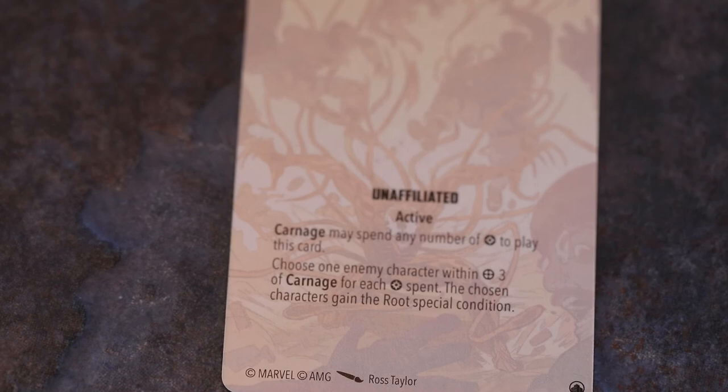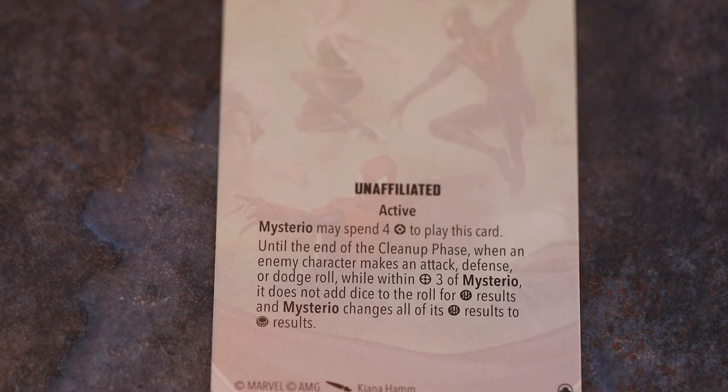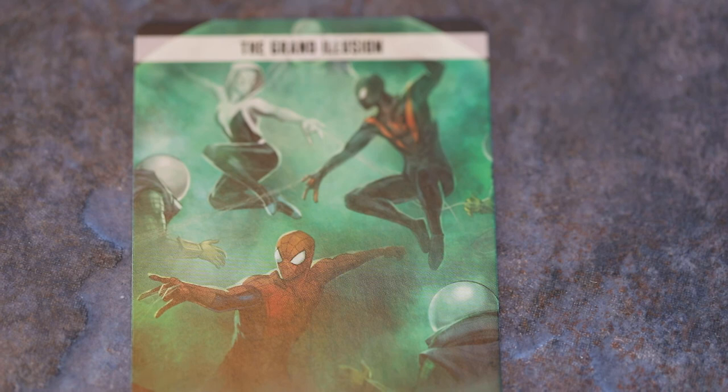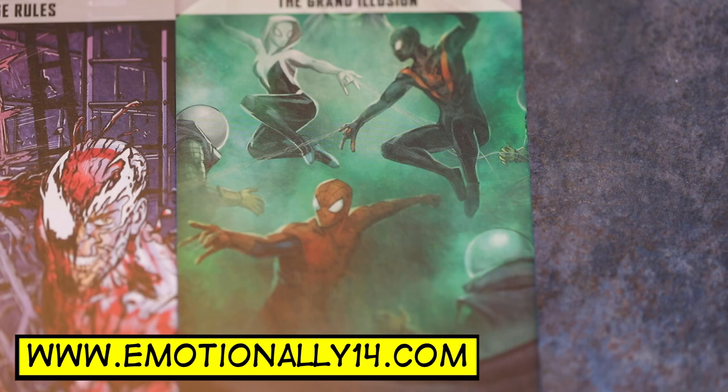For all complaints about not doing much with Lizard, they've gone above and beyond with Mysterio — everything about those cards is spot on. Mysterio and Carnage cards are brilliant; Lizard is just a puncher. We hope you enjoyed this Supply Drop from the Shield Helicarrier. We'll get these clipped together, painted and ready for a demo video as soon as possible. Find us at emotionally14.com for superheroes, tabletop gaming, unboxing videos — and on all social media at emotionally14.